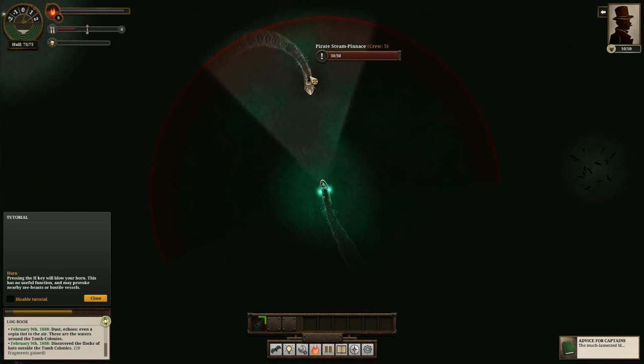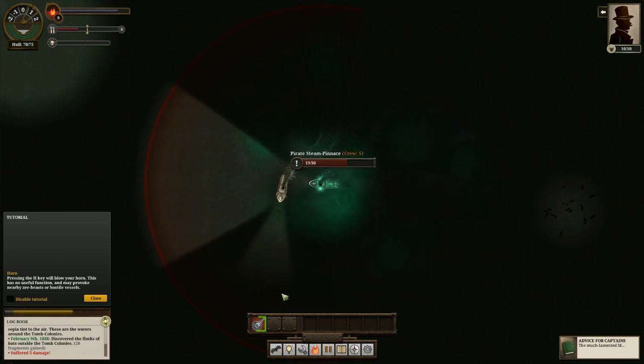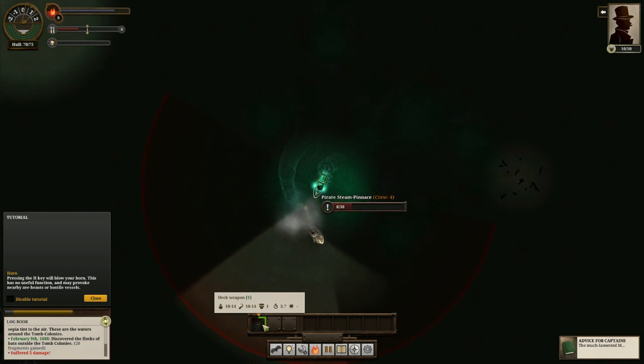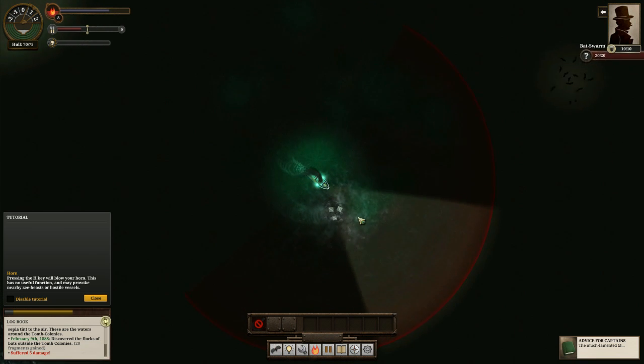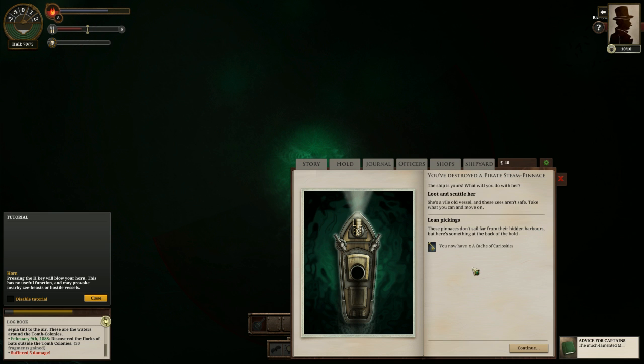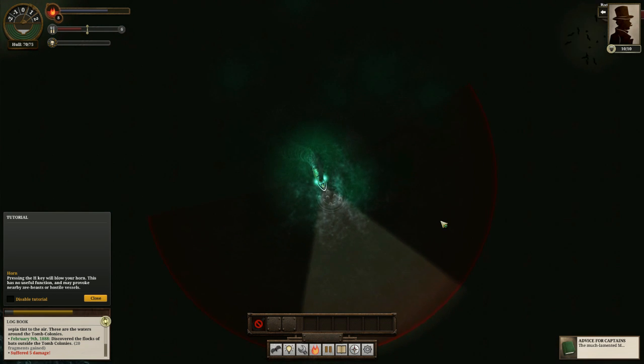A pirate steam pinnace — we're going to fight that because we could get some items from it and it's not very powerful. You charge up your deck weapon and try to keep lights on the enemy to present a firing solution. You can fire before you're ready but have a chance of missing. We sink them and can loot them. We have a cache of curiosities — inside: a firkin of prisoner's honey.